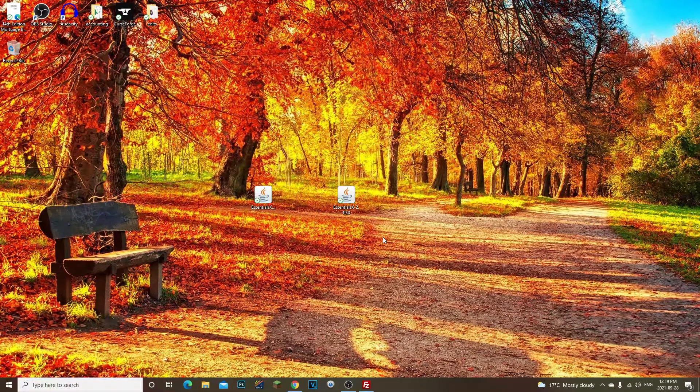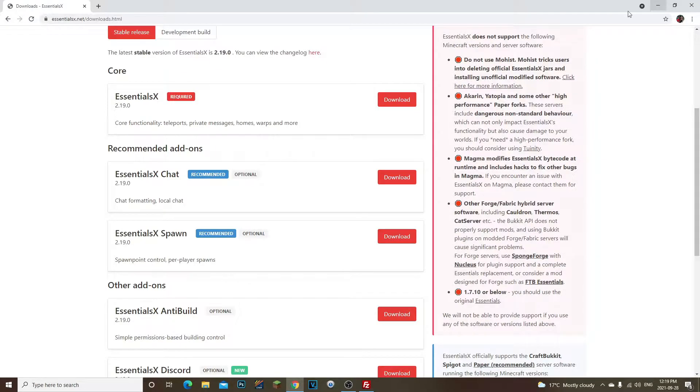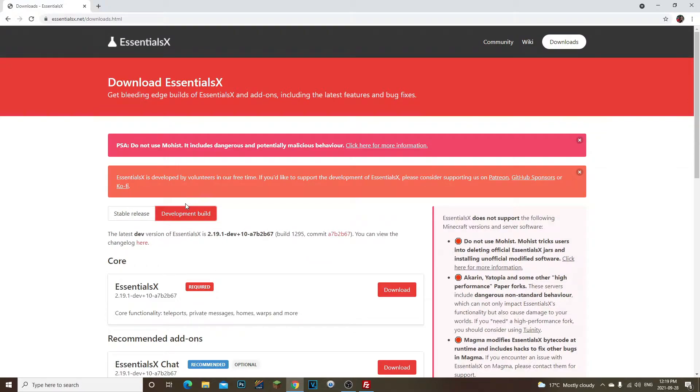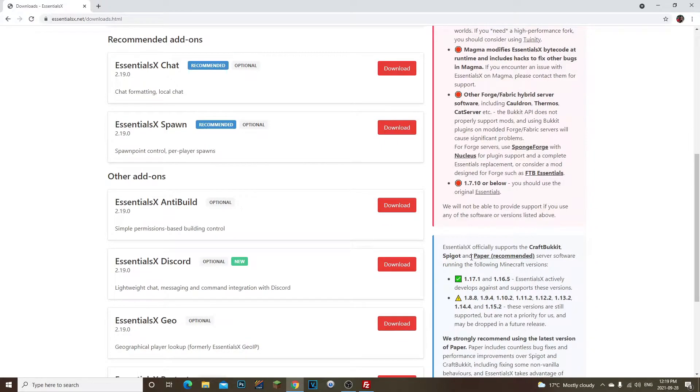I'm running Minecraft 1.17 on a server hosting website. When I downloaded EssentialsX I realized I couldn't do the set spawn command, so I knew I needed to get EssentialsX Spawn. Now on essentialsx.net under downloads — I'll leave the link in the description — it's going to show you the development builds.